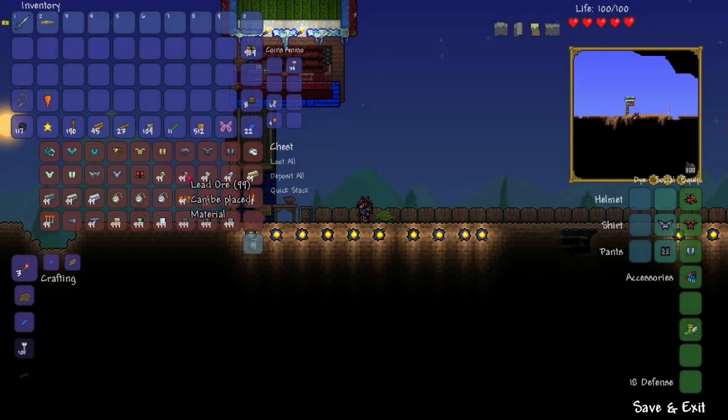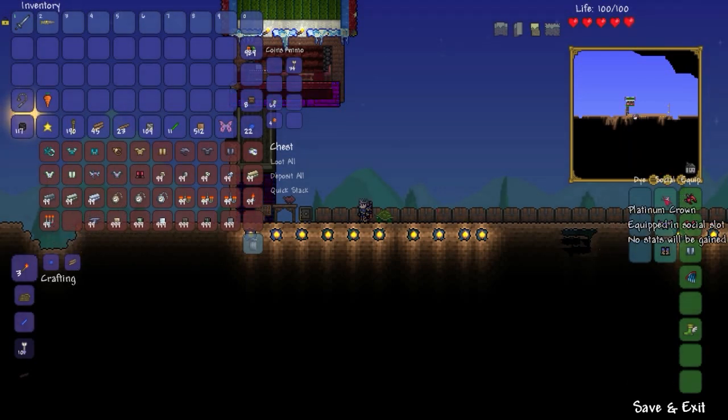Pretty cool. So we have tin ore, lead ore, tungsten ore, platinum ore, bars in various formats, platinum candle, platinum chandelier, tungsten chandelier, tin chandelier. Could you tell the difference with these things actually hanging in your place? Platinum bar, tungsten bar, lead bar, candelabra, platinum crown. Wow — it looks like he's the prince of real estate.